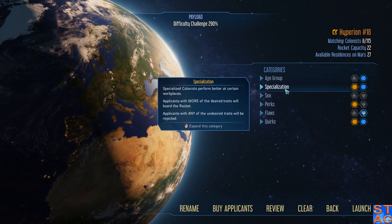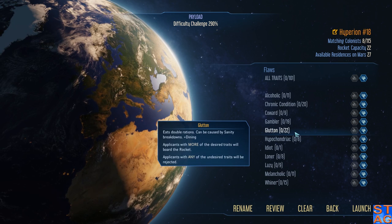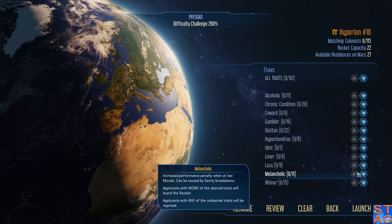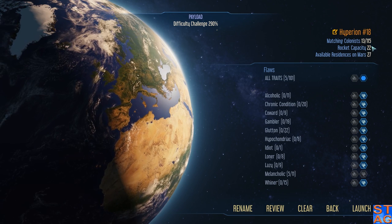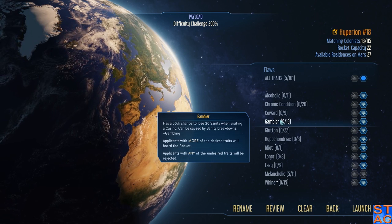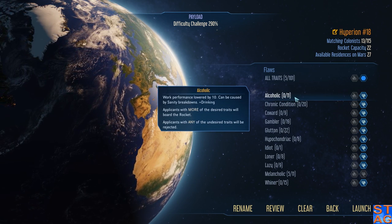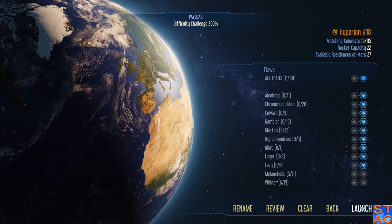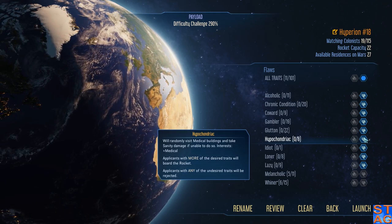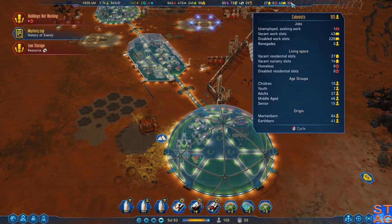Plenty of colonists, but some of them have flaws - that's the only way we're actually gonna get them at this point. Gluttons - I don't want to deal with double food rations. Definitely don't want idiots up here. Loners are not gonna be helpful. Melancholic - oh that's right, we get 22 now on the rocket. We got medical buildings, and we can also address a lot of those when we get sanatoriums operational.